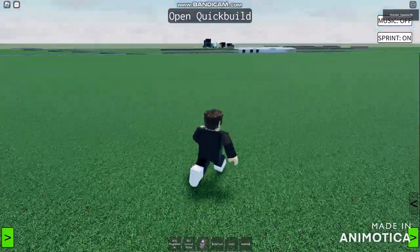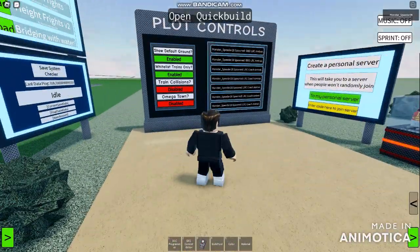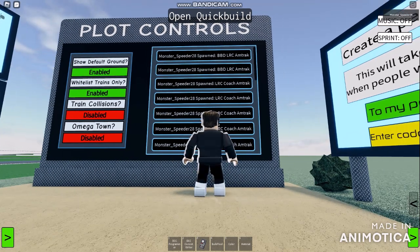It looks like it's got to be very too far all the way back here. And look what has happened inside of the pilot controls. The BBD LRC Amtrak that I just spawned over here, in its 96th part, we'll be using the VI Whale.